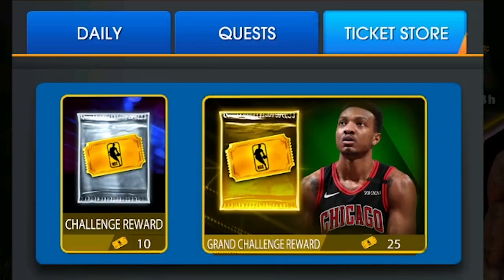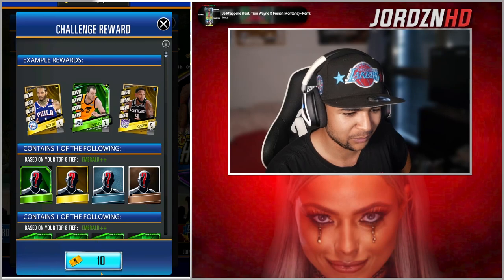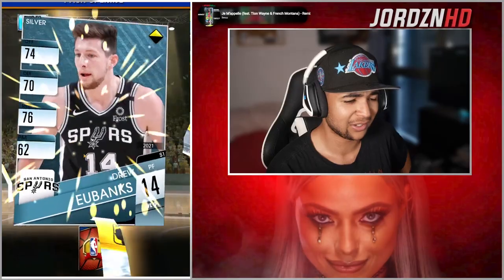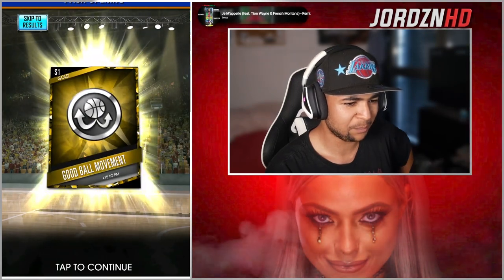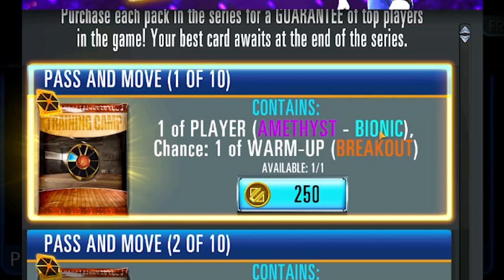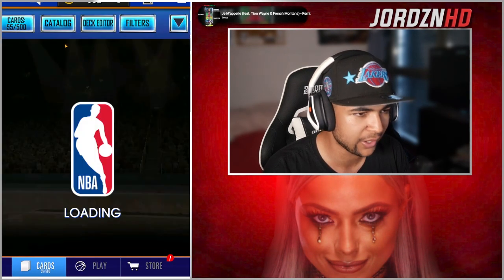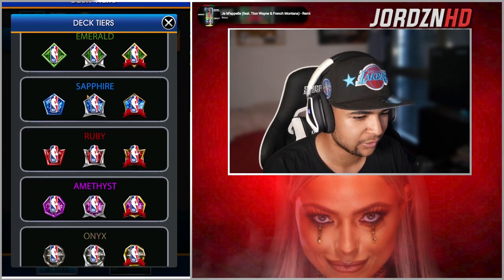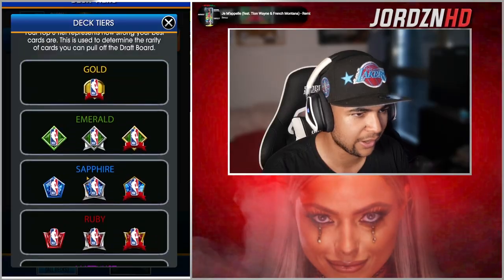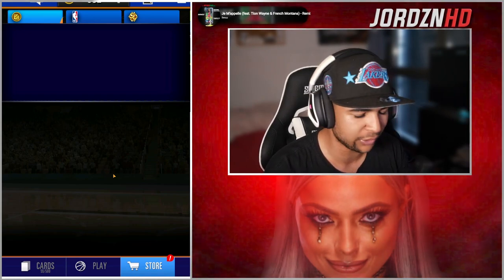I'm on 14 ticket store challenge reward — let's see what we can get. If we get something good for a 10 ticket pack, it'll be great. The best we can get is an Emerald, which I'm guessing will help our card deck — if it's green, I'm guessing it's good. I don't know, is that good? Good ball movement — I'm guessing that's an enhancement. Let's see in the store again — are there any packs that could possibly help us get our deck up for a good start? I can get Amethyst or the Bionic from this one player pack.